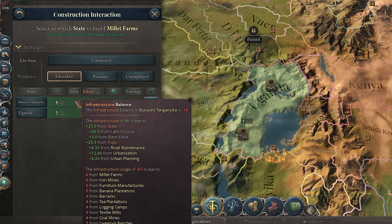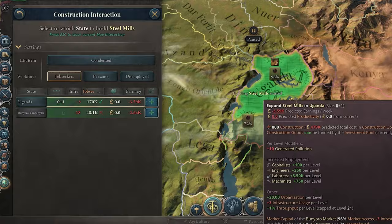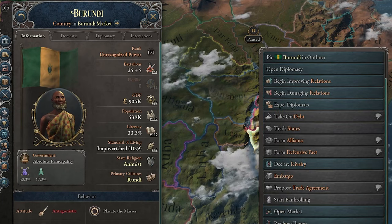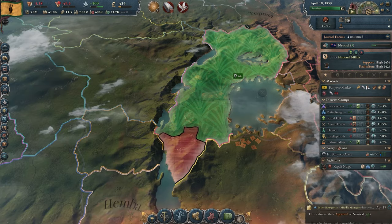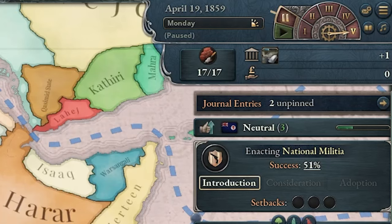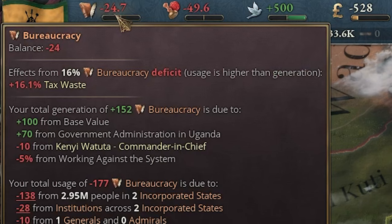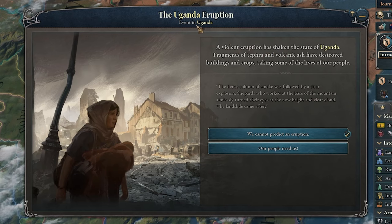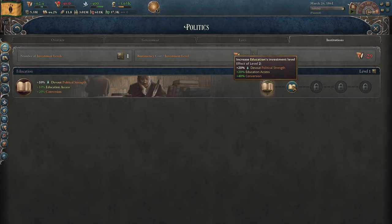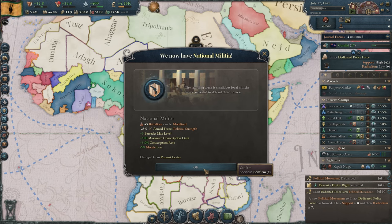Now I'm really starting to have a lot of infrastructure problems, so it's time to move towards some railways. Let's also build a steel mill. Looks like a lot of people want national militia — I'll do it, but first I really want to get rid of Burundi. Now we managed to unite this entire region, which took way longer than I was expecting. I should build some more government administrations. I had absolutely no idea there are volcanoes in Uganda! Let's increase the education investment. Now we have national militia — we don't have to pay for our army anymore.